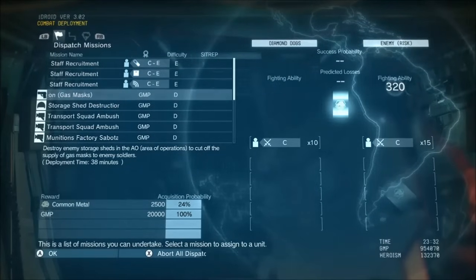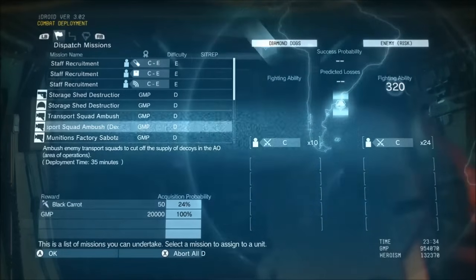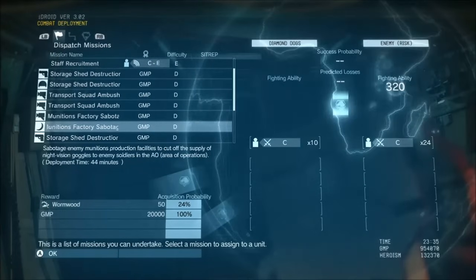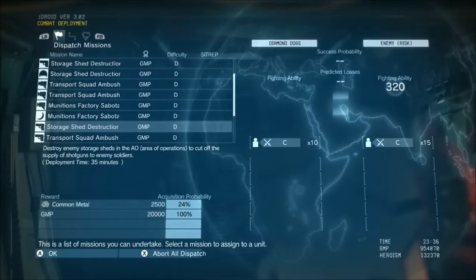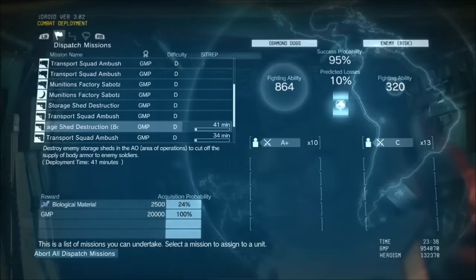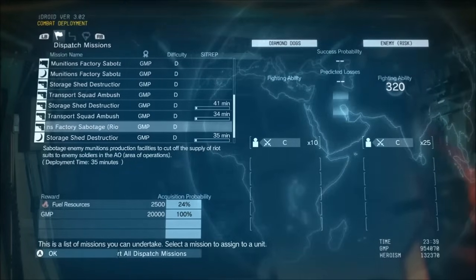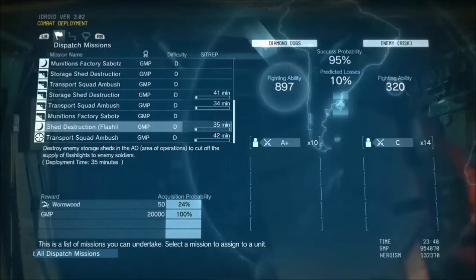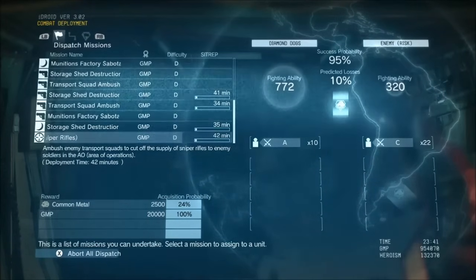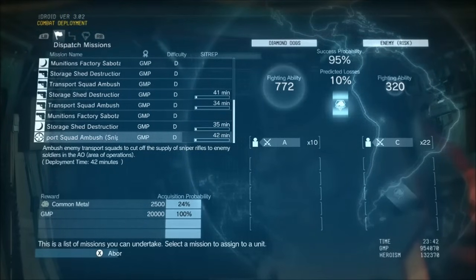The only way to offset this is to do the dispatch missions. This will actually lessen — for three missions — whatever you decide to pick, like the supply of night vision goggles. The game adapts to what you do. If you go at night a lot, they'll start wearing more night vision goggles. If you attack with Quiet a lot, the enemies will actually gain additional snipers as support. It's actually kind of interesting and cool, so look out for that.